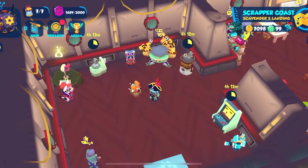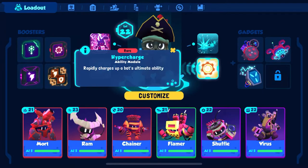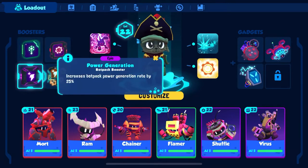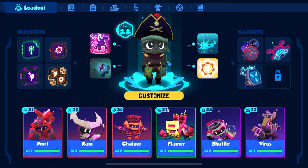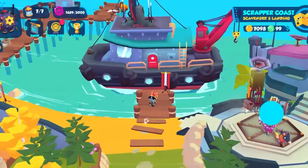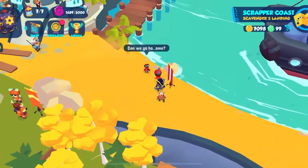We are back again with yet another change. Having made some changes, we are now with Mort. I've put Mort into the team — Ram, Chain of Flamer, Shuffle, Virus. I've put Power Generation in and I've stuck with Fairy's Blessing on the boosters. I've taken Hack off the abilities and put my Proximity Translocator back on, because I really did miss having the movement. We're going to win this — come on, Mort, I'm banking on you!